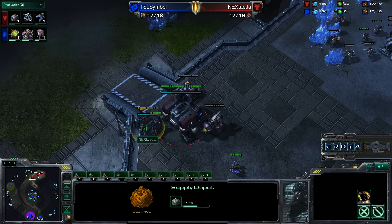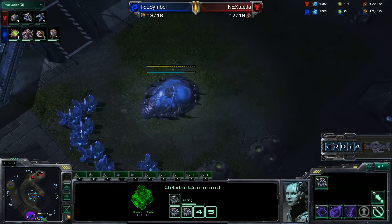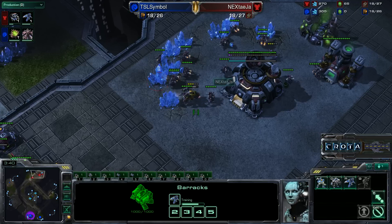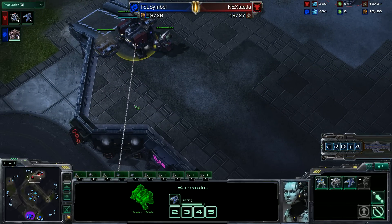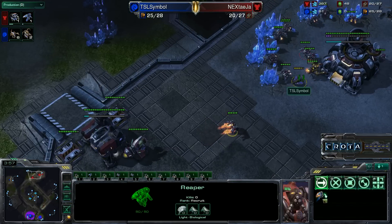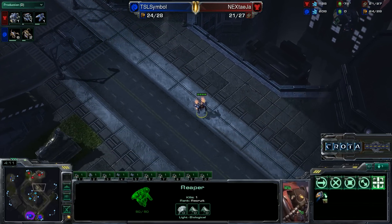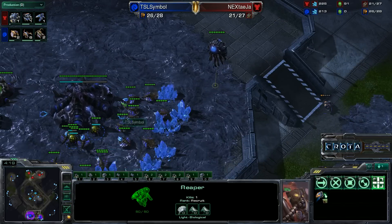A new SCV comes over and tries to build a supply depot. Orbital command already finished upgrading. We can see the hatchery down here is about 20 seconds away from being completed. We'll see whether this Reaper harassment will be effective. One Reaper goes out into play and will be going up against some Zerglings and perhaps some drones. The Reaper now reveals itself and finishes off that drone. The Reaper moves across the map — those double pistols are able to deal a lot of damage to light units such as drones and Zerglings.